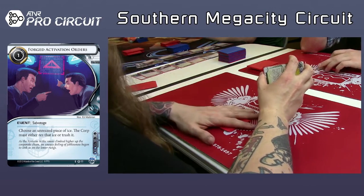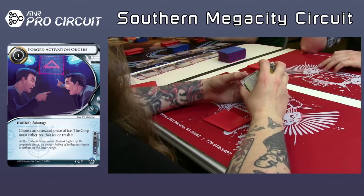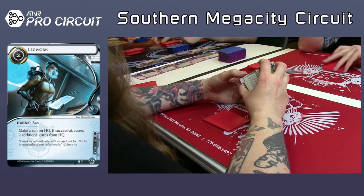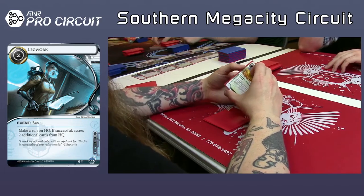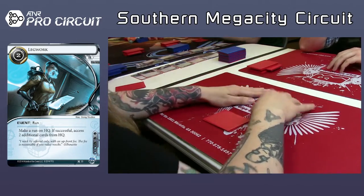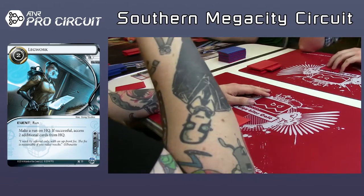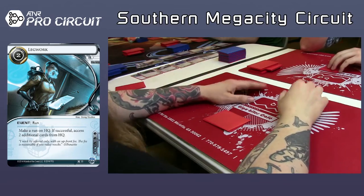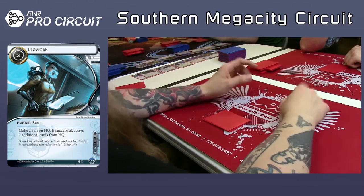I don't know the runner cube that well. I don't think there's any Account Siphon. I don't think there's a Desperado. I think Grimoire is probably one of your better consoles as far as MU to cost ratio. Datasuckers are usually really good — even in draft, they're still good.